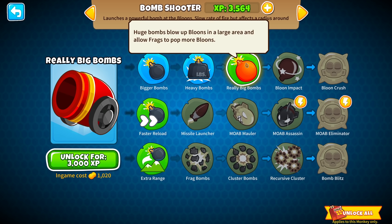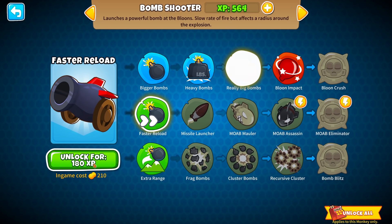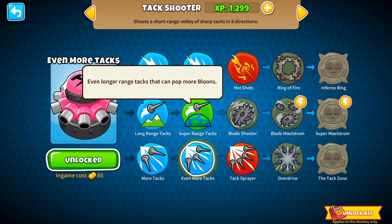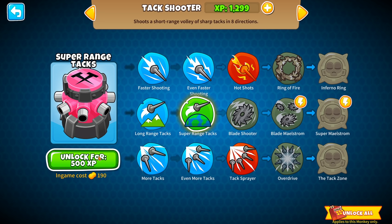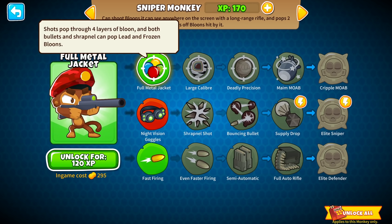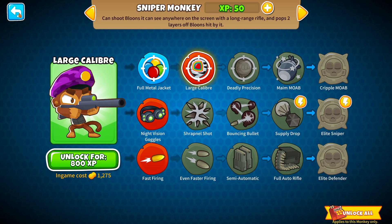The cannons are earning lots of experience, so I'm going to get really big bombs at 3,000 experience and then faster reloads also. All of my towers have been earning all sorts of experience, so I'm going to take a sec to upgrade all of them right now, or at least unlock the upgrades for them. The sniper monkey is going to earn his money — shots pop through four layers of bloon.